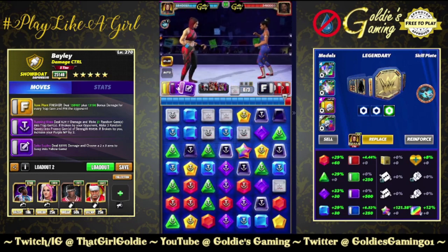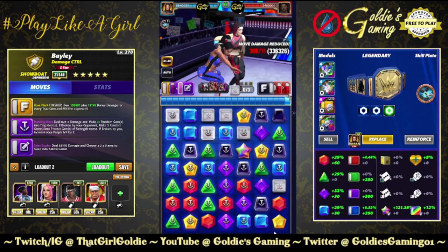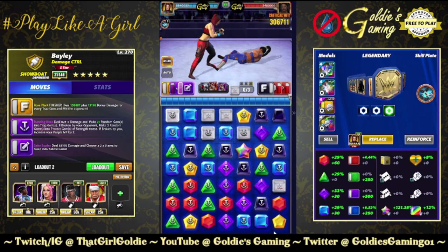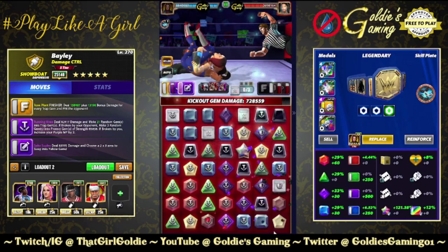There's no way we're getting a clean playthrough of this. 255,000 on the finisher, 13k per trap, and when she breaks them on the kick out she's gonna toss out protect gems. And the cheap shot trigger - we criticaled on the finisher, the cheap shot plate triggered, we got two sets of trap gems out. That's silly.